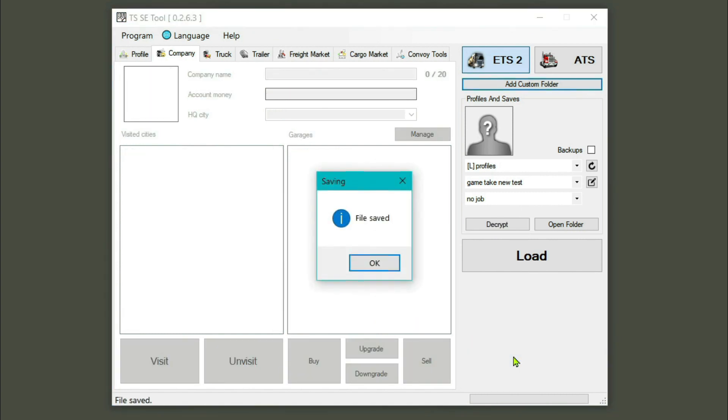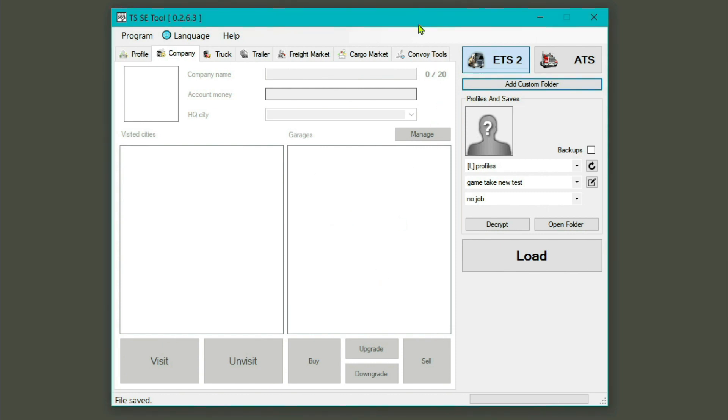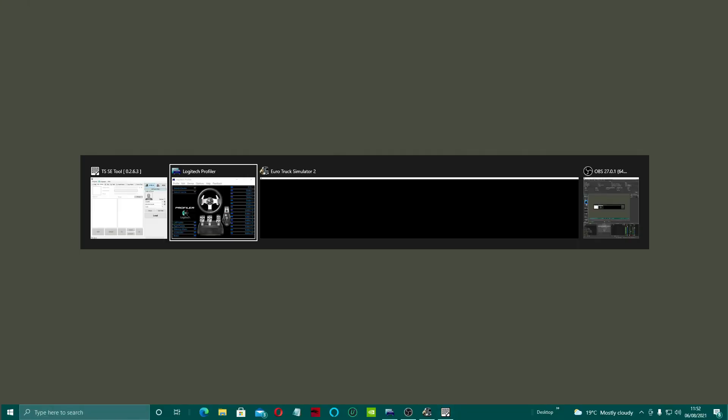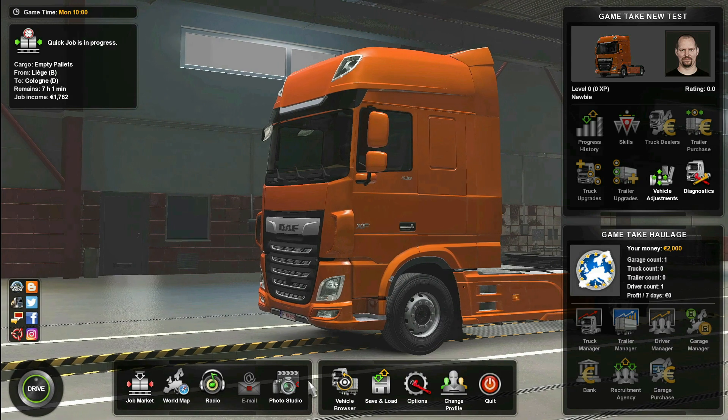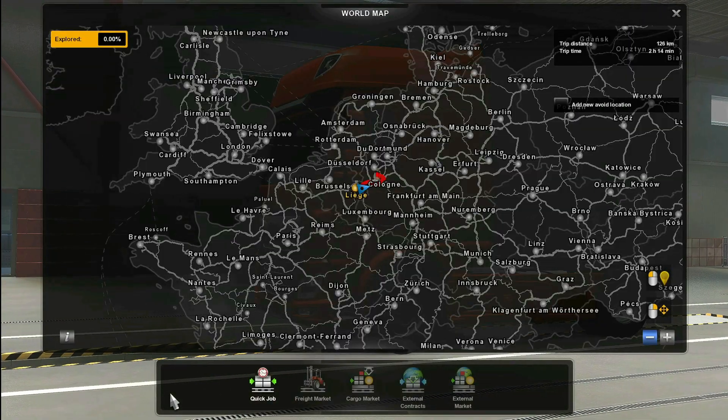Wait for the game save. File saved. And then what we'll do is move that out of the way and alt-tab back in. Here we are back in the game — as you can still see, 2000 on the map, absolutely nothing.